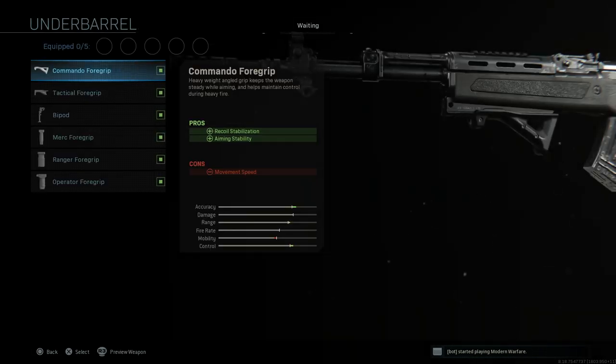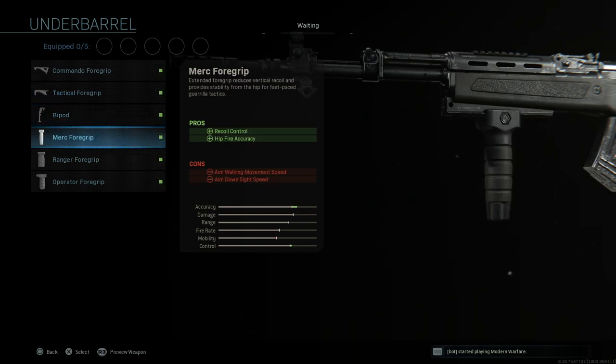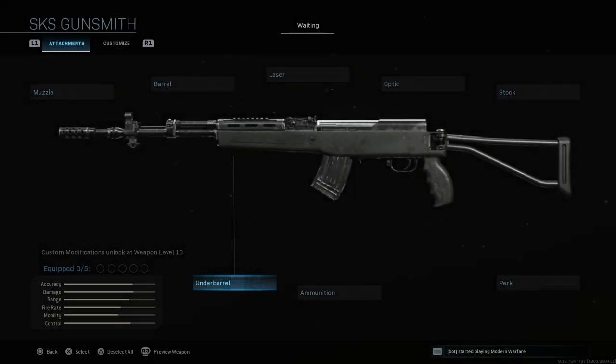And then finally for under barrel, we have the commando foregrip, tactical foregrip, bipod, merc foregrip, ranger foregrip, and operator foregrip. So that's it.